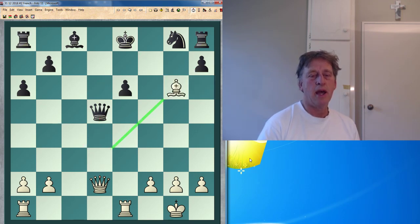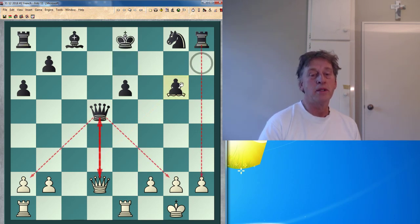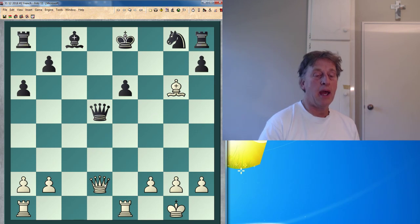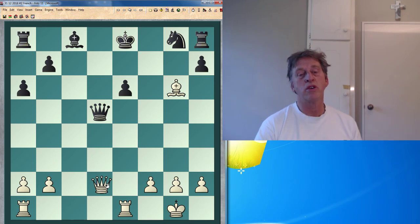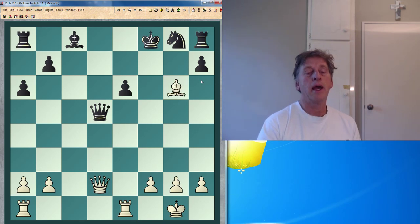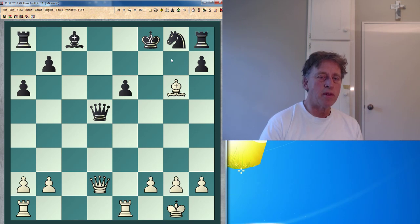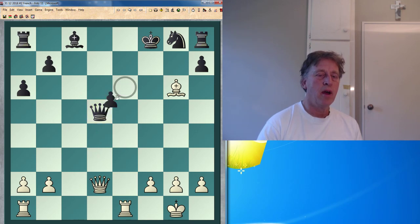Bishop g6. The computer's on again — I forgot that, switch off. And now if king here, of course — I'm just being silly — or pawn takes bishop, then queen takes queen, and I've got the queen and two rooks versus two rooks and two pieces. King f8. I don't want to swap off queens. If there was a pawn here, I could just take the queen, and after ed5 I'd have rook e8 checkmate.